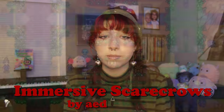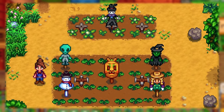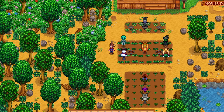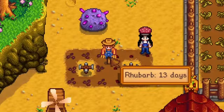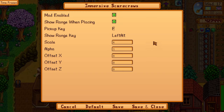Immersive Scarecrows by Eden Thorn lets you place scarecrows and rarecrows in between crops, therefore taking up no space, giving you more room to plant crops and more efficiently protecting your farm. Scarecrows will be placed on the corner closest to the mouse cursor, and immersive scarecrows can also be passed through by the farmer. To remove a scarecrow, hover over it and press the pickup key — defaulted to E. You can swap the scarecrow at any junction with another by placing it at the same junction. You can check scarecrow range by hovering over it and holding the range check key — defaulted to left alt — and you can change the scarecrow's scale, opacity, and position in the config.